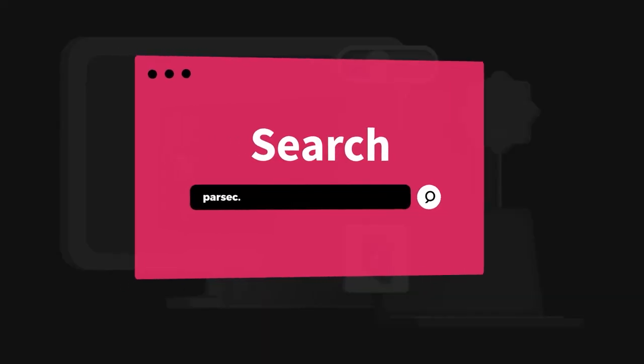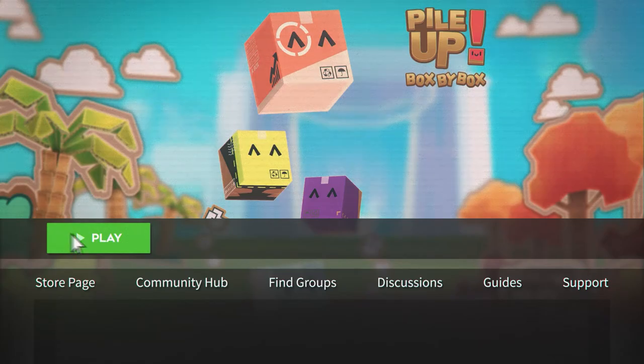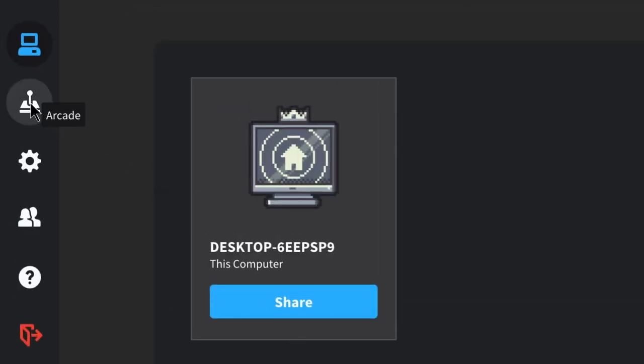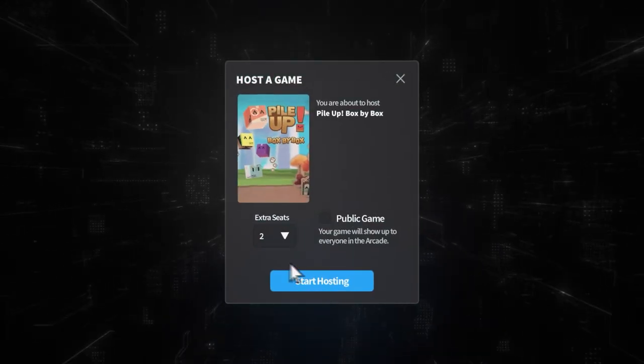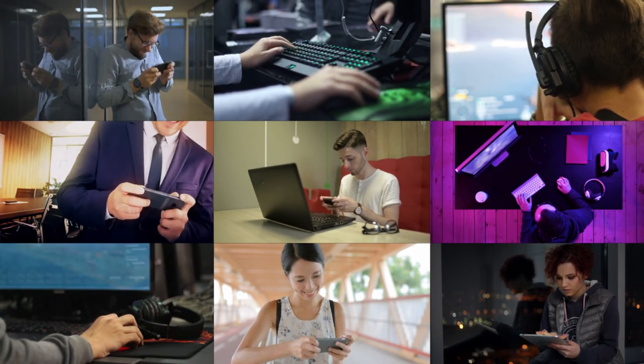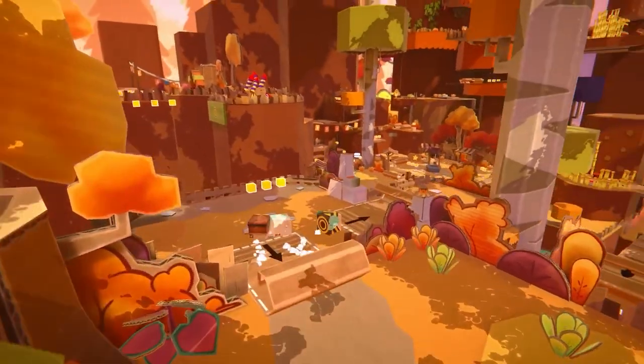Step 1: Hop over to Parsec.app and give us a download. Step 2: Open up your copy of Pile-Up Box by Box on your machine. Step 3: On your fancy new Parsec application, click on the Arcade tab and choose to host Pile-Up Box by Box. Make the session private so just your friends and family play alongside you, or open the floodgates to let anybody jump in as if the game actually had real online multiplayer options.